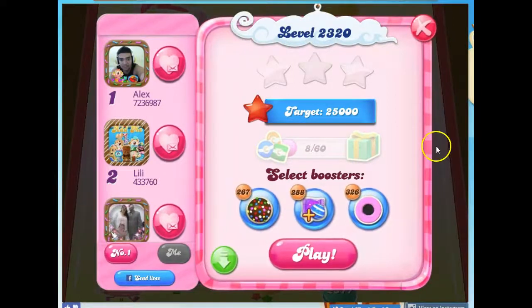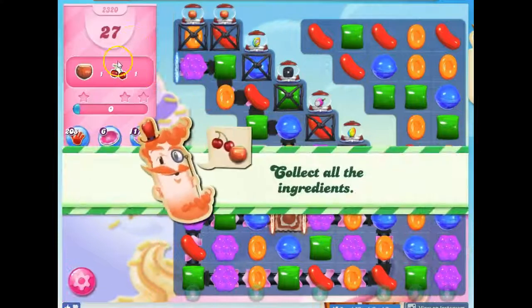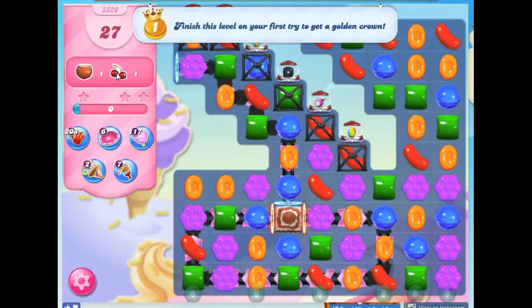Hi friends, this is Susie, your Candy Crush Guru, here to help you solve the puzzle of level 2320, where we have 27 moves to collect two ingredients.